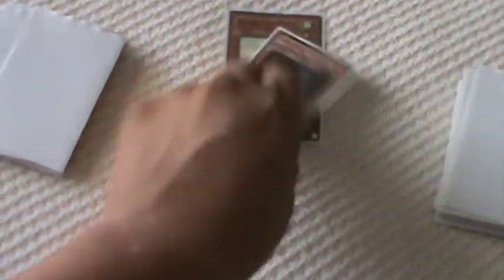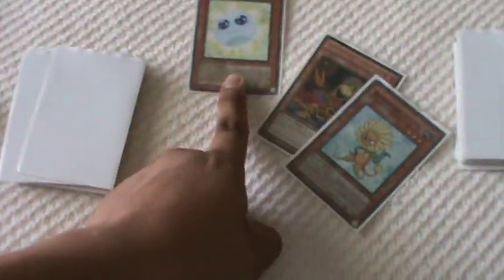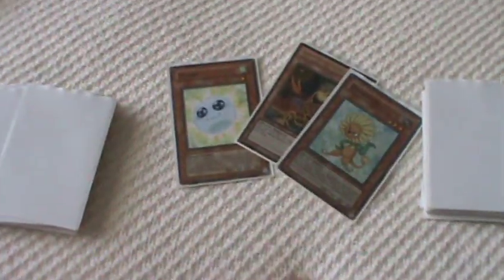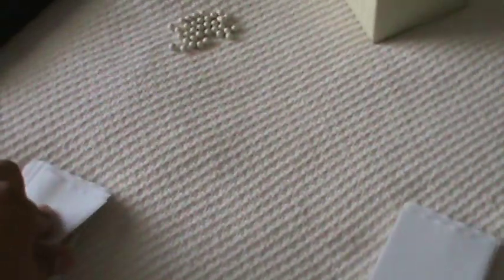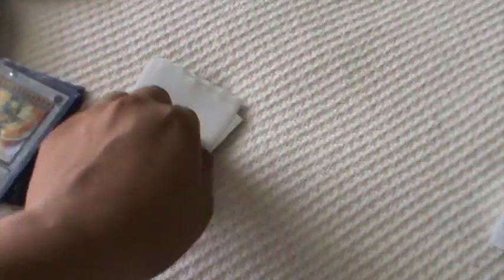Plant Engine: Spore, Lonefire Blossom, and Dandylion. Spore you'll mostly use for One for One. Lonefire you can use to get Dandy or a Spore, depending on the situation. I love the small Plant Engine. I decided not to run two Lonefires because sometimes I draw them both and can't do anything with them.